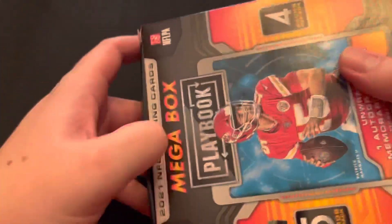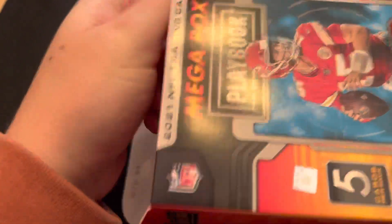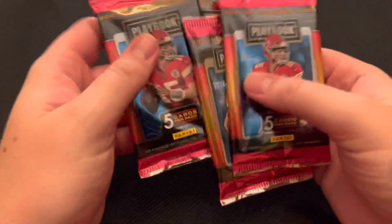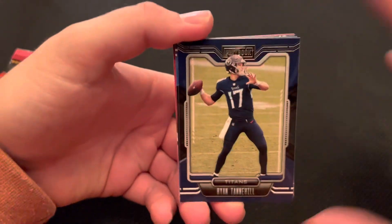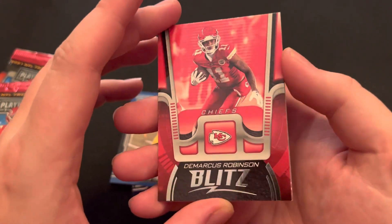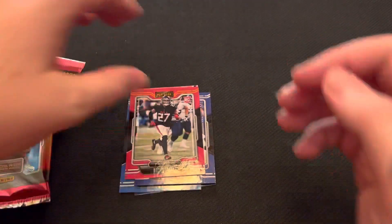If you guys wouldn't mind, again, just leaving a like, commenting, or subscribing — it helps me out. I would like to hit 100 subscribers, that would be a great milestone for this channel. Let's keep it up. Ryan Tannehill. We have an Austin Ekeler. And then a Demarcus Robinson Blitz card — those Blitz cards look really sweet. Odothy Owen with a rookie card. And then an orange parallel rookie card, Richie Grant. That's really cool.